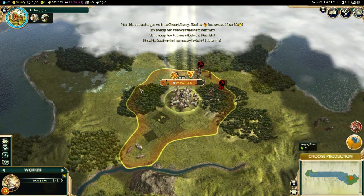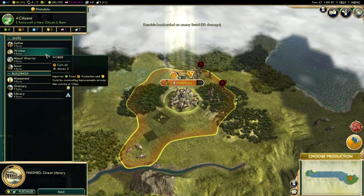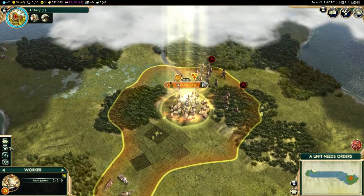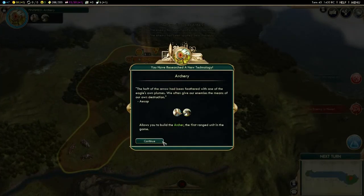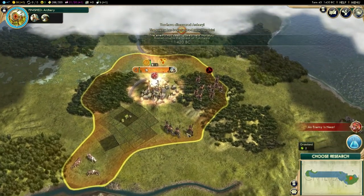The Great Library has been built — well, that was a waste of my time. Let's go ahead and get some warriors. We're going to need them. I'd like some archers at some point — we'll work on them next. Apparently I can build them now — my timings are just terrible.